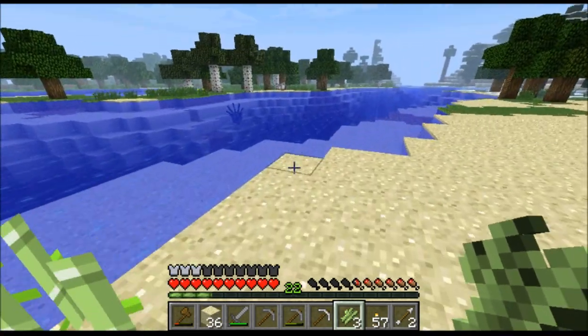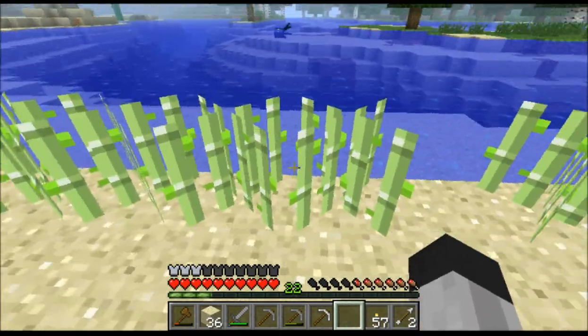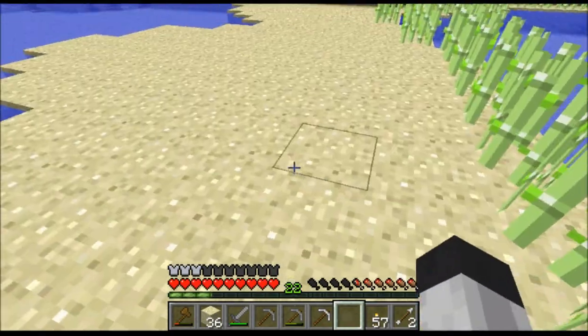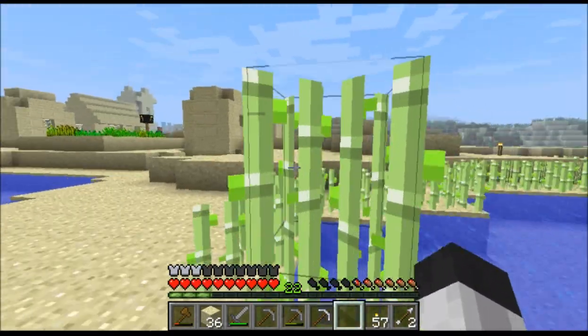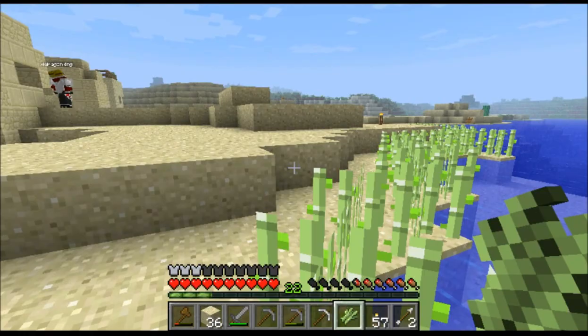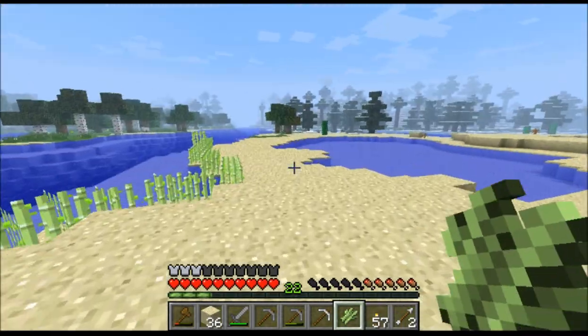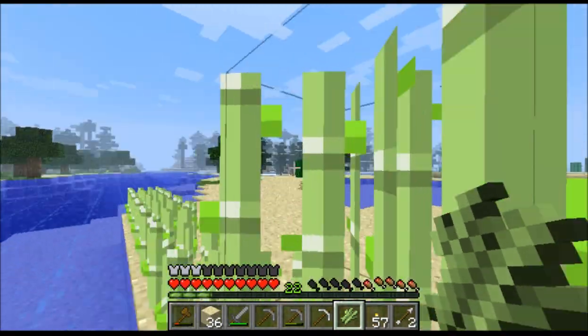I'm going to spread the sugar cane a little further. I found a cave — or is it just like a water cave? It looks like just a water cave. There's the one who sells redstone! Nice — so as soon as we get two emeralds we can get a lot of redstone.